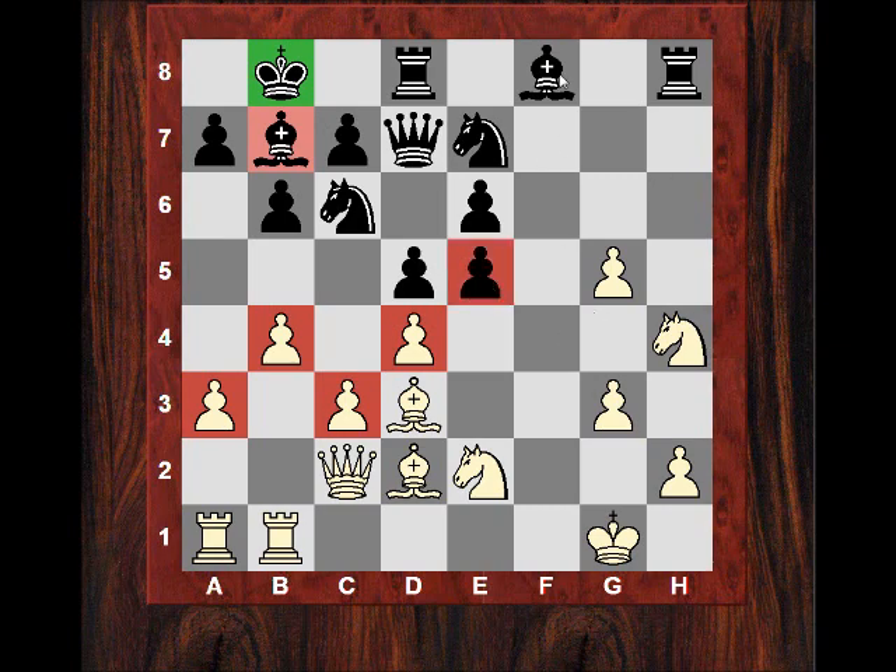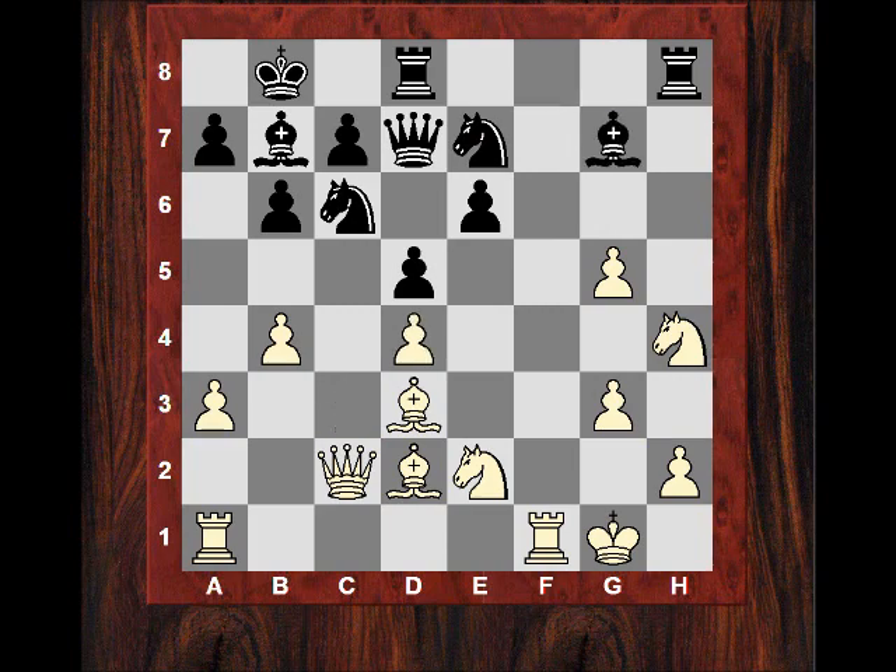Black is generating lots of counterplay — maybe Bg7 will be on the cards. Let's see how White uses his assets. Rf1 — the rook goes to the f-file. Rf7 looks quite dangerous, pinning the knight, and then maybe g6 or even Ng6. But we have exd4, cxd4, and now Bg7 — quite a lot of dynamism for Black. Pressure on d4. Bc3 and now e5, liberating the Queen to join in the attack. Rf7, exd4 — offering up the bishop — and at one point Black does get almost a totally winning position.